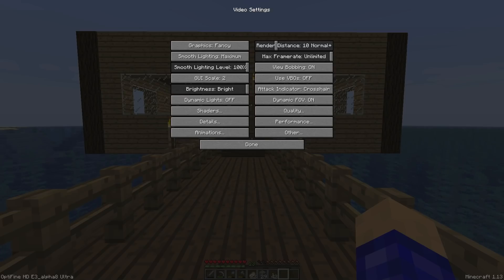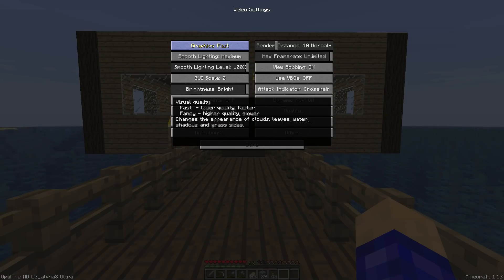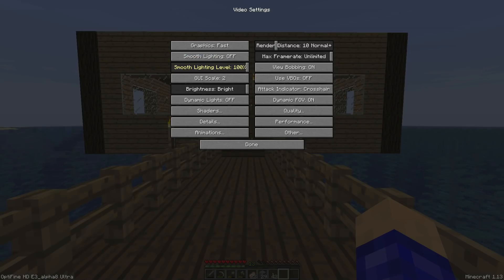First, go to Graphics and change it to Fast. For Smooth Lighting, you want that off. For Smooth Lighting Level, turn that all the way off. I'm going to skip settings that don't actually need to be changed, so if I skip something just leave it as is.